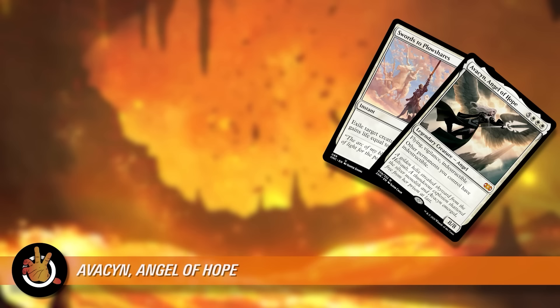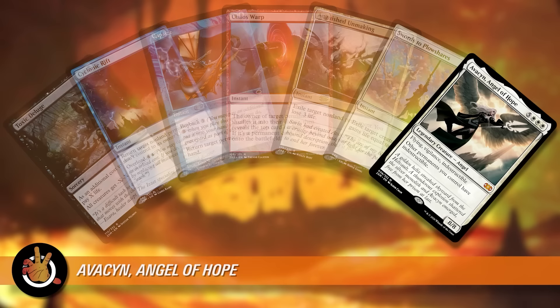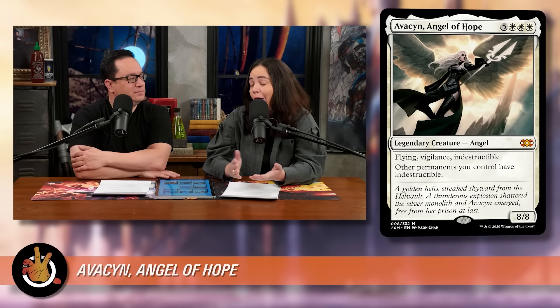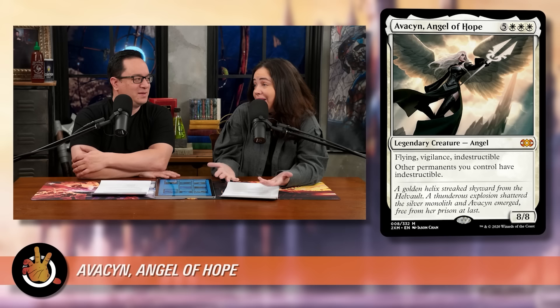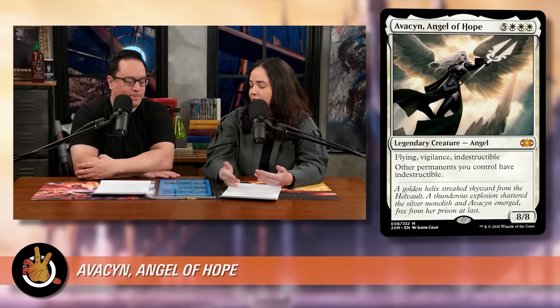The answer to indestructible is Swords to Plowshares, Anguished Unmaking, Chaos Warp, Capsize, Cyclonic Rift, Toxic Deluge. Indestructible just isn't what it used to be — it protects you from about half the removal and half the board wipes common in Commander. So having all your stuff be indestructible means 50% of the time you're okay. Is that fifty-dollars good? It's also an eight-drop.